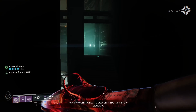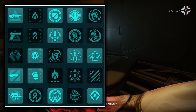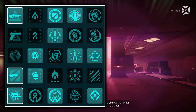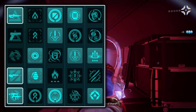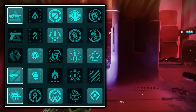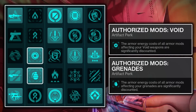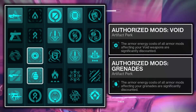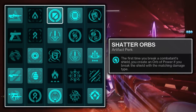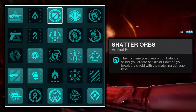With the subclass build out of the way, I'll get into the seasonal artifact mods if you're watching this video during Season 20, the Season of Defiance. In the first column, run whichever anti-champion mods you need for the content you'll be running. In the second column, run the authorized mods for Void weapons and grenades — these lower the cost of any armor mods that affect your Void weapons or grenades to a cost of 1 energy. In the third column, run the Shatter Orbs mod, which summons an Orb of Power upon destroying a combatant's shield with the corresponding energy type, and the Volatile Flow mod, which grants your Void weapons volatile rounds for 13 seconds upon the collection of an Orb of Power.